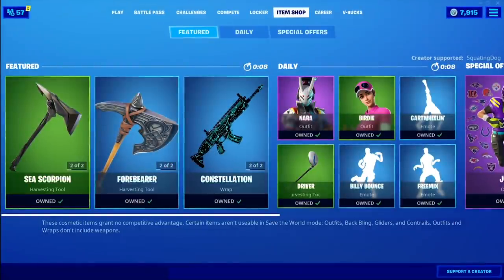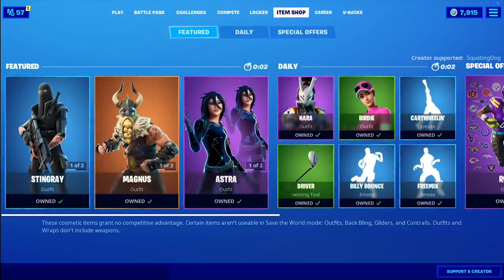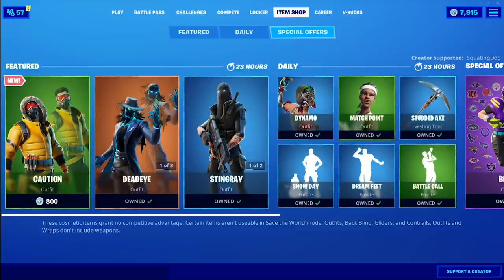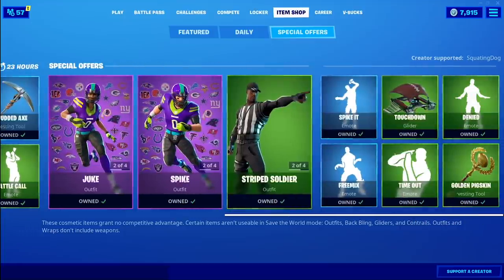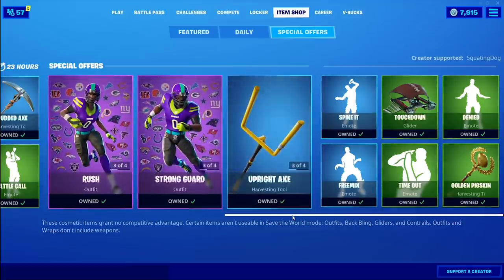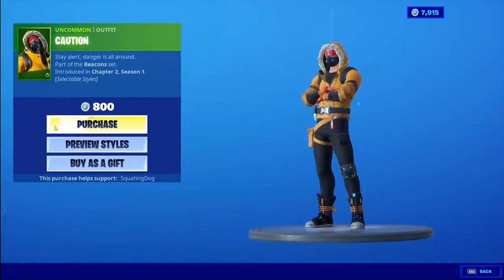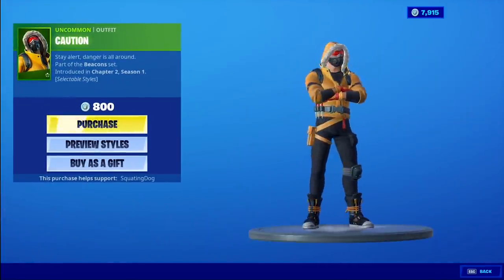January 31st 2020, what's in the shop today? Caution — I believe that's it. The NFL stuff is still here in its own little area. I love that they're doing a separate area for items like this, that's a really cool idea. His name is Caution, and I've got like some snowboarding boots on — that's what it reminds me of.